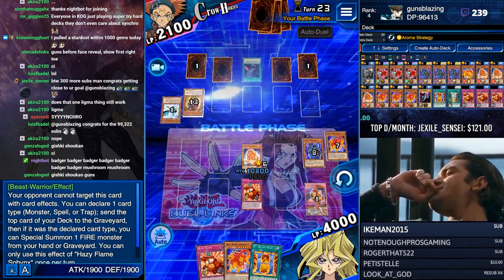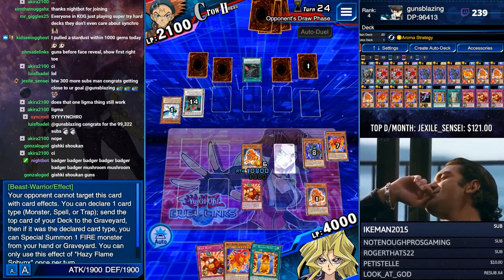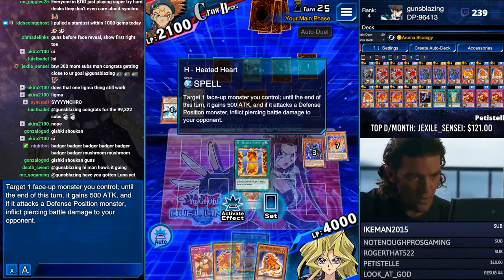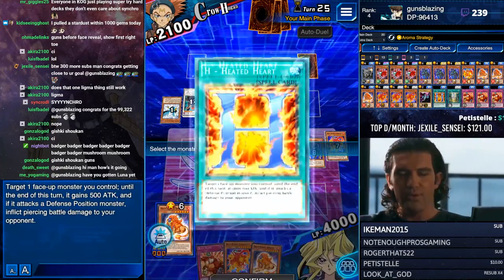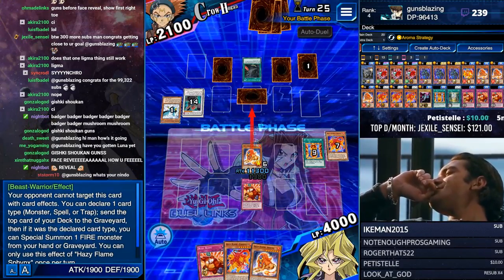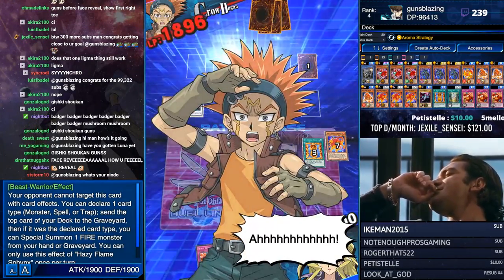Aroma strategy is necessary so you know exactly what you're milling with Hazy Flame Sphinx. If you find yourself forced to mill out a ritual piece, do it — it's worth it. Same with Heated Heart: it's nice to have, but you can also just summon another monster and attack directly with your buffed-up Sphinx.